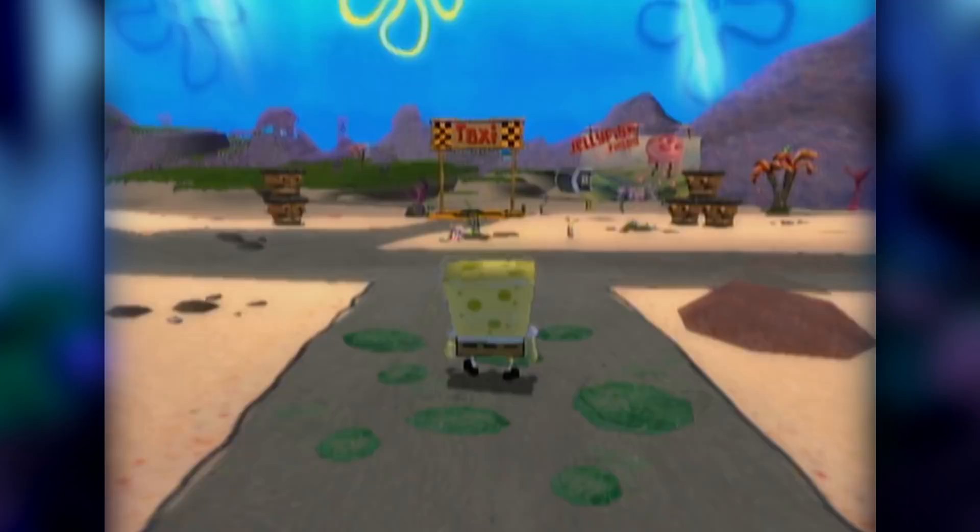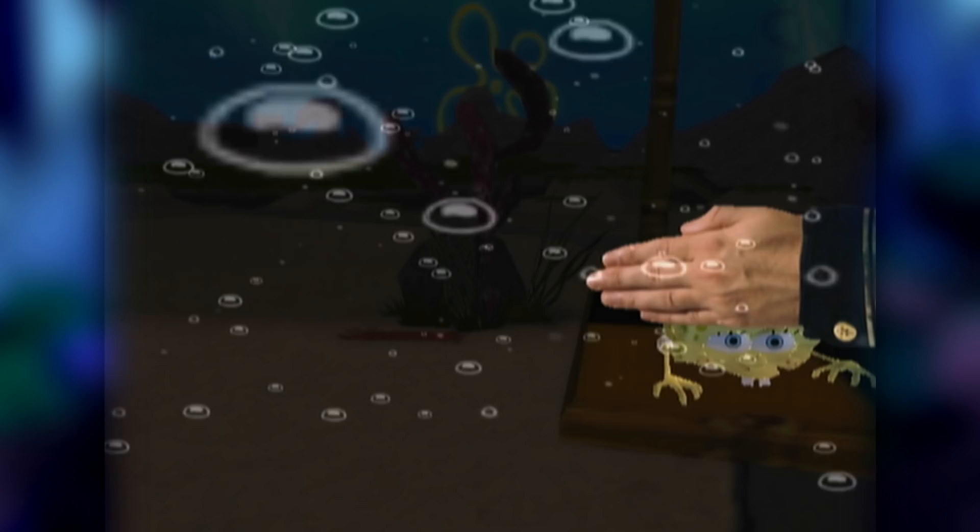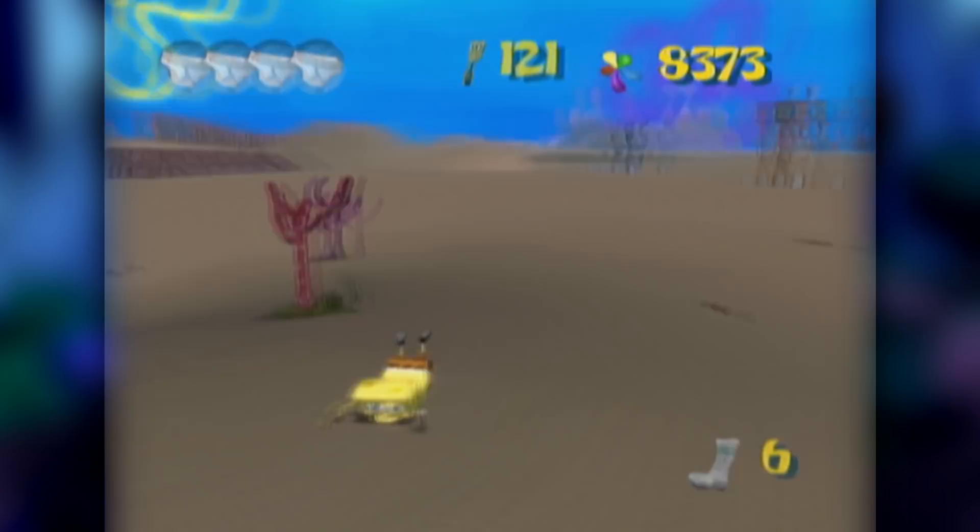Do the exact same thing this time, but don't bother hitting any buttons, because once Hans grabs you, you actually end up in Jellyfish Fields. And just like that, Hans is gone, and you're free to roam about the level as you please. What's great about this glitch is that you can perform it in any level with the taxi pad. Keep in mind, certain areas are still restricted — going on the brown sand for too long re-enables Hans, and you'll have to perform the glitch again.